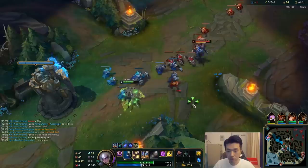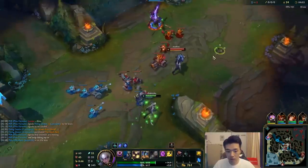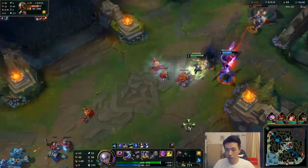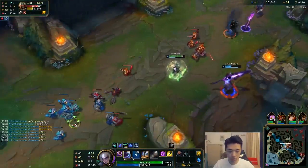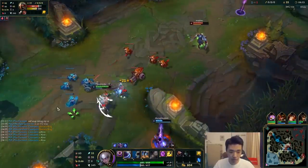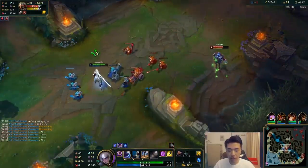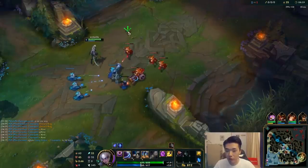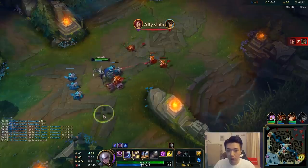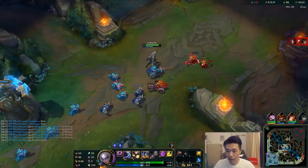Jarvan's coming in. I don't really have much as Diana right now. I was thinking of flash E-ing, but he'll just flash that and nothing will get done. I think we rely on Jarvan landing his EQ and then I follow up with my E.